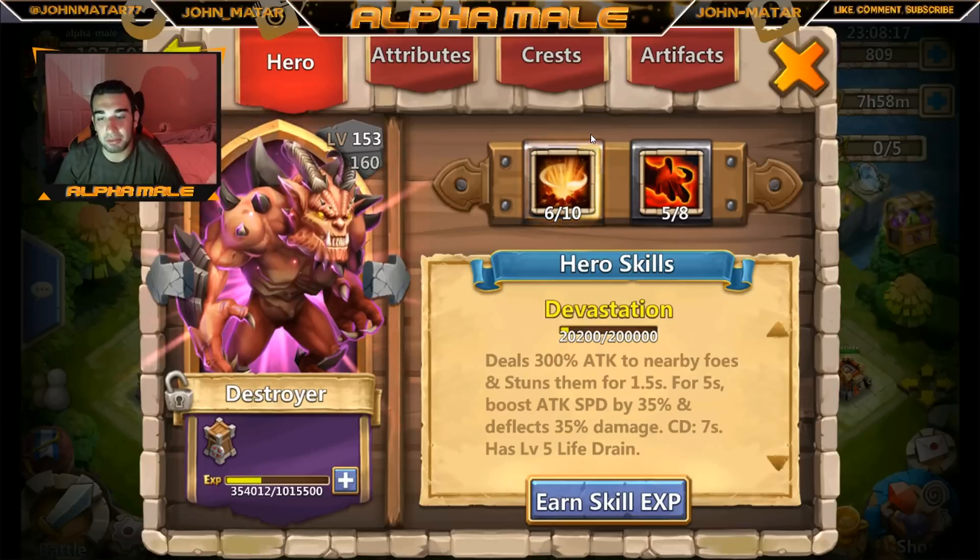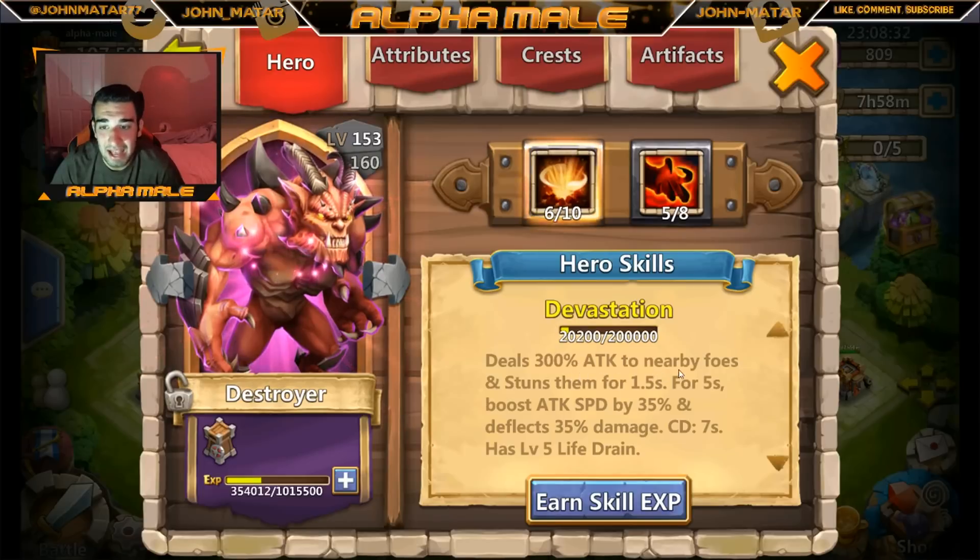Destroyer is his name for a reason — this guy is absolutely insane. Obviously he hits slower than a stack of bricks, which is why I have a 5 out of 8 Berserk on him. His skill, Devastation, deals 300% attack to nearby foes and stuns them for 1.5 seconds; for five seconds it boosts attack speed by 35% and deflects 35% damage, with a 7-second cooldown. He also has a level 5 Life Drain, which is probably why he hits so slow.